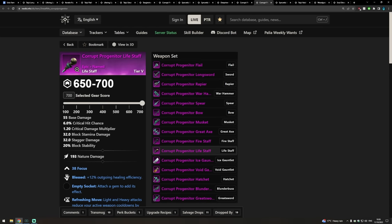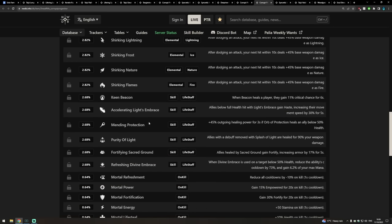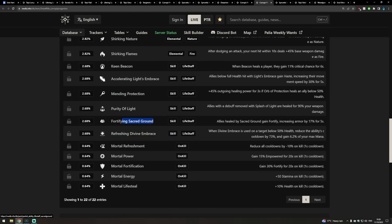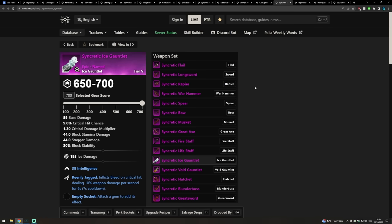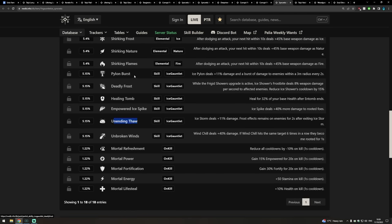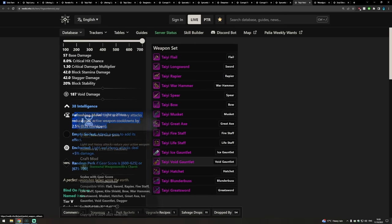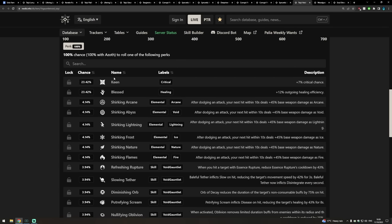For Life Staffs, it's a hands-down no-brainer: the Corrupt Progenitor Life Staff has Blessed and Refreshing Move guaranteed — the two absolute best-in-slot perks for your Life Staff. The third perk you'd be looking for is a weapon ability: Mending Protection, Refreshing Divine Embrace, or Fortifying Sacred Ground, depending on which heal is your favorite. For Ice Gauntlets, the Syncretic Ice Gauntlet has Keenly Jagged and Vicious, with Unending Thor or Pylon Burst as solid third perk choices. For the Void Gauntlet, Refreshing Move Enchanted is the pick, with Putrefying Scream or Keen as good third perk options.